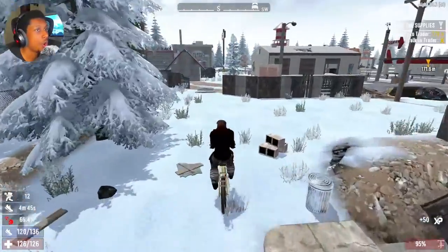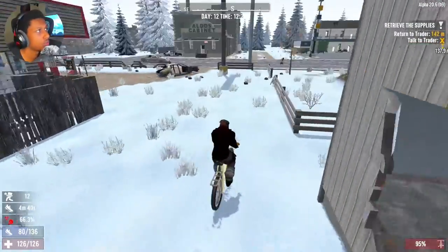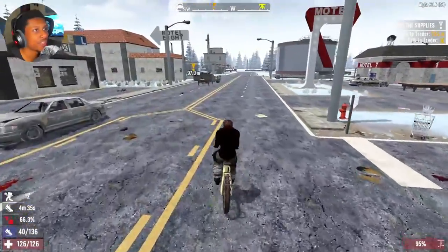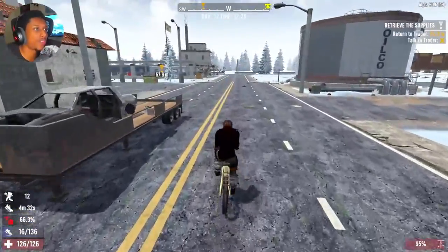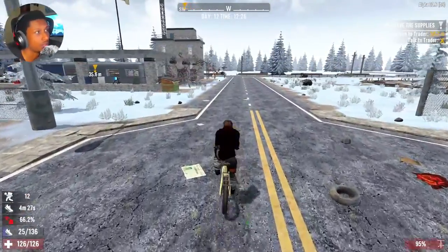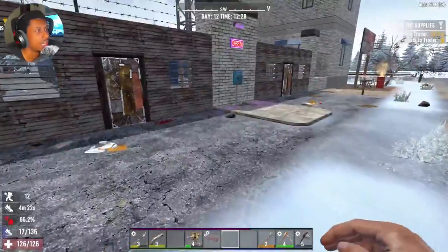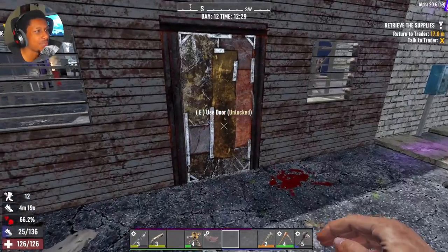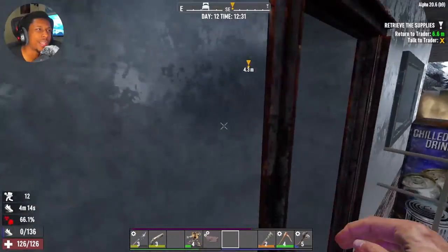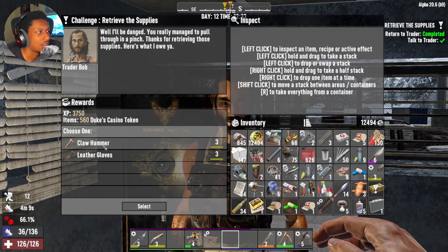Let's go ahead and head back to the house. Hopefully the trader gives us a tier 3 quest, because I really want one - obviously more loot the better. That wasn't bad though - I was actually surprised we found the robotic turret schematic. Day 14 is right around the corner, so that should definitely help a lot. I'm not sure what bullets the turret takes - I think it just has its own ability and shoots until you have to repair it.